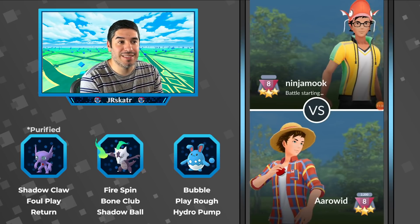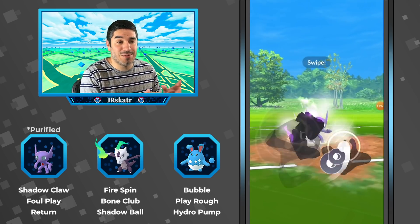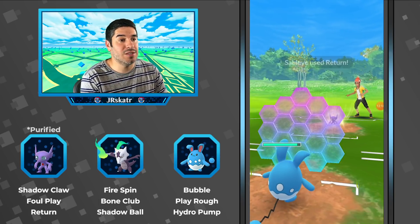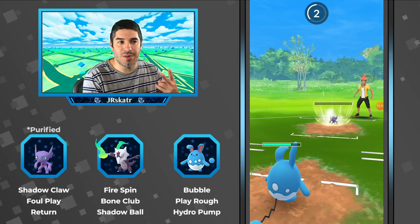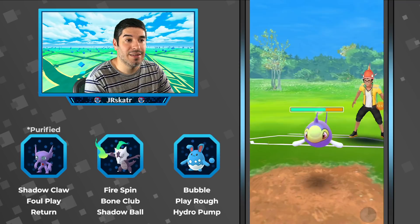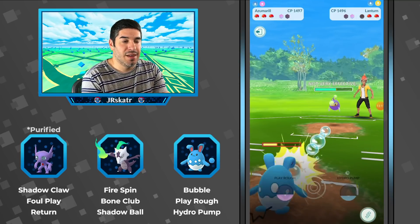Ninja Mook is the next opponent — can we pull off another win? Breloom! Really spicy pick — I don't think I've seen a Breloom this season. They switch into their own Sableye, giving up switch advantage, so you can come in with Azumarill and go straight Play Rough. Maybe overfarm a little here — one extra bubble, then two extra bubbles once the Foul Play comes through. Very good play there; definitely not worth throwing Play Rough early. Now you have the energy.